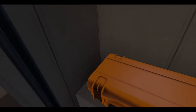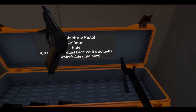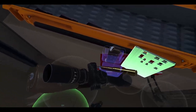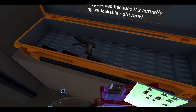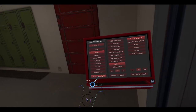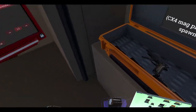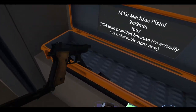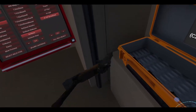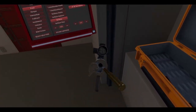Bunker seven has our favorite, the Raffica. Take the stock, put the stock on, get the mag. AP incendiary, put that there — boom, got it. Make sure this is loaded. Burst mode — okay there. All this setup just to get a weapon, man.